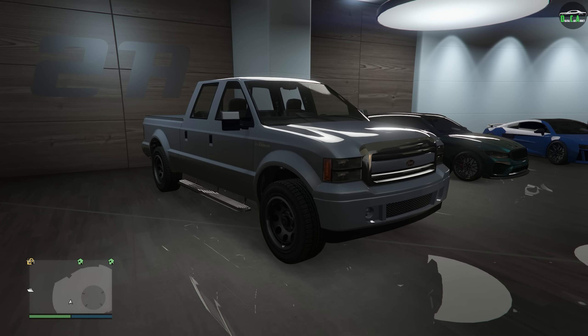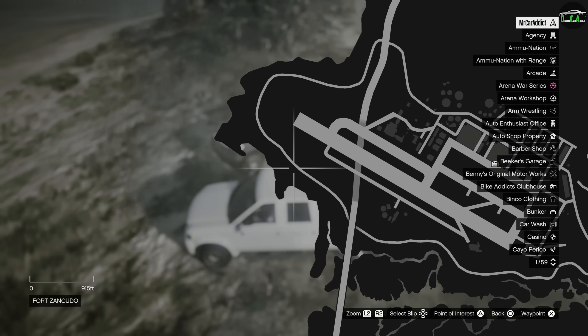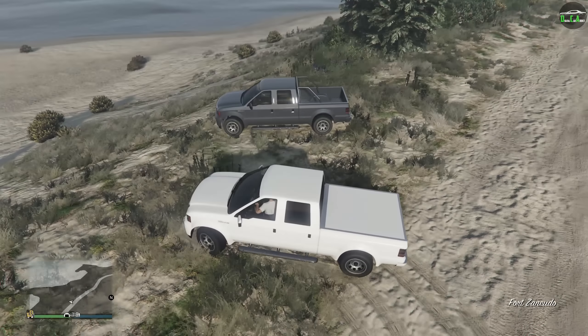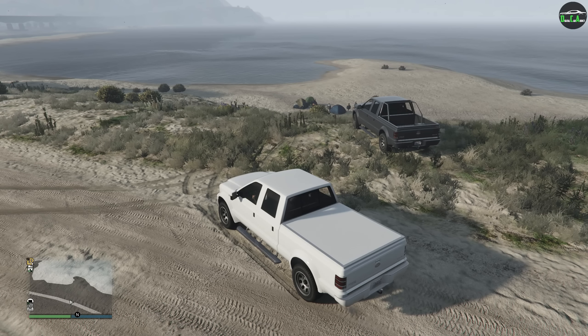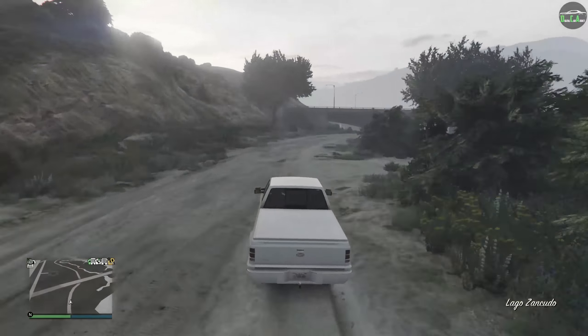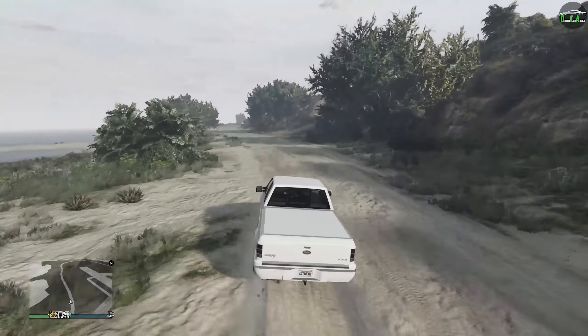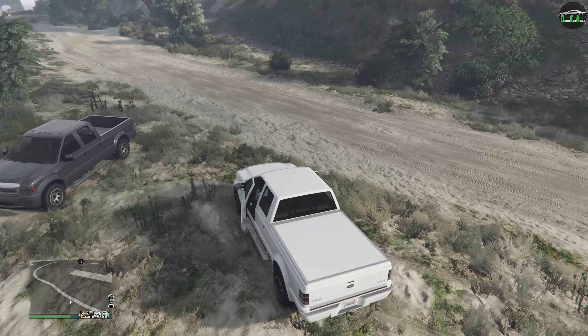The easiest free mode spawn method that works every single time is right here by the military base. You must be driving a Vapid brand vehicle for it to spawn — I've personally had the best luck with just using another Saddler. Drive from this location to the bridge area back and forth until the variant you want spawns. It really doesn't take all that much time, and the best part is that it's free.